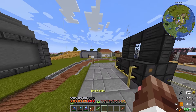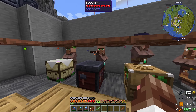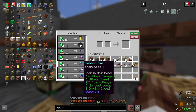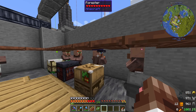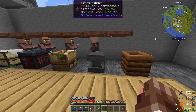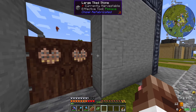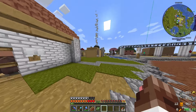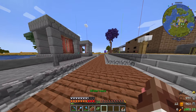Continuing on, I've been working on the villager area — trying to get more people back in. I got the toolsmith back to master level. The florist — I really expected him to sell flowers for decoration, but so far he doesn't. The industrialist is from the Modern Industrialization villager mod, but it doesn't appear to be working. Not sure if that's intentional or not, but it is what it is.